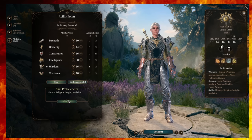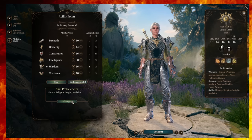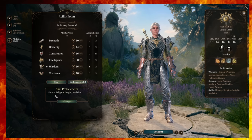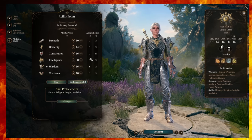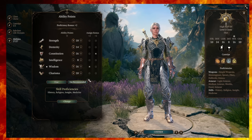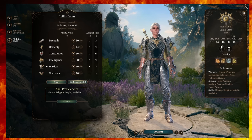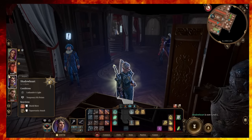For skill proficiencies, the Acolyte background is a good starting choice for Cleric. Skills like History, Religion, Insight, and Medicine all benefit from high Wisdom, so you may want to consider those, though you can choose others as well.